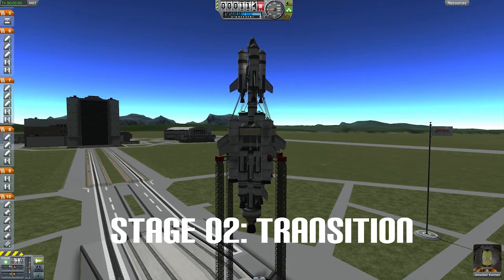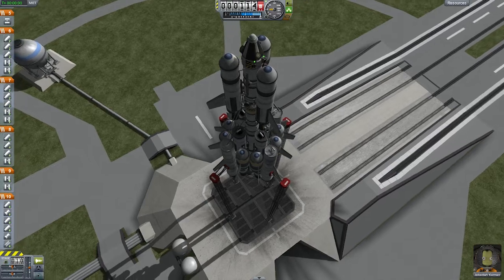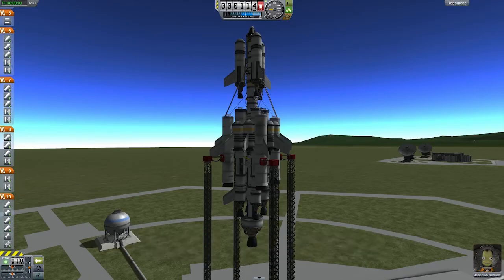Stage two is a transition stage. The primary objective is to help the ship do its gravity turn and reach a height of 100,000 meters to begin orbital circularization. 100,000 meters isn't the exact height needed — it's around 88,000 to 90,000 — but 100,000 is a smoother number I like to go by. Stage three is our orbital stage, which involves finishing the orbital circularization and injecting the ship into the moon's orbit from Kerbin's gravitational pull, delivering the main capsule and Jebediah to the moon's orbit.